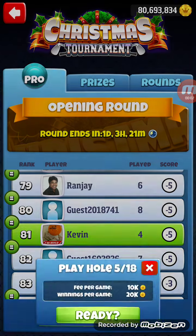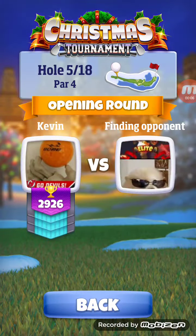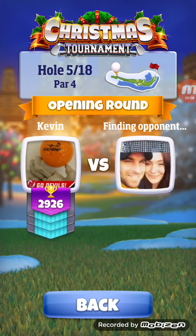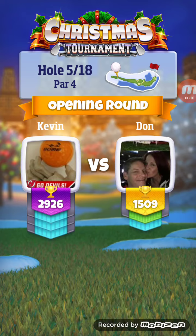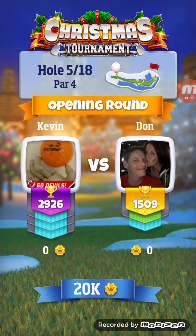Welcome back, everybody. Here we are with hole number five. It is a lovely par four that you've got to land the ball in the middle of three sand traps, bounce it over them, and manage to keep it on the fairway.